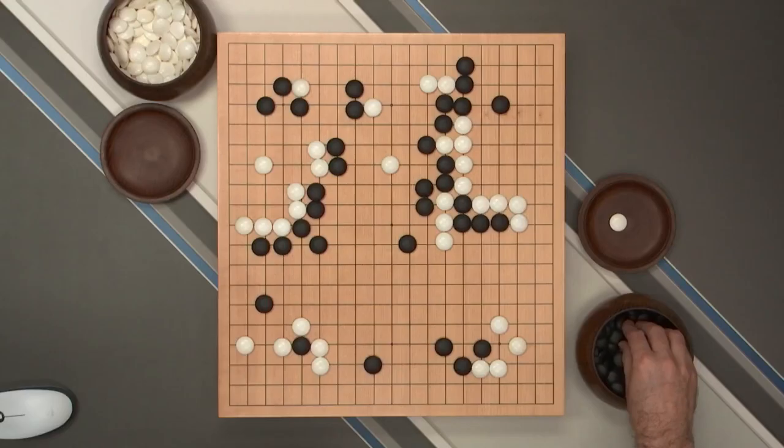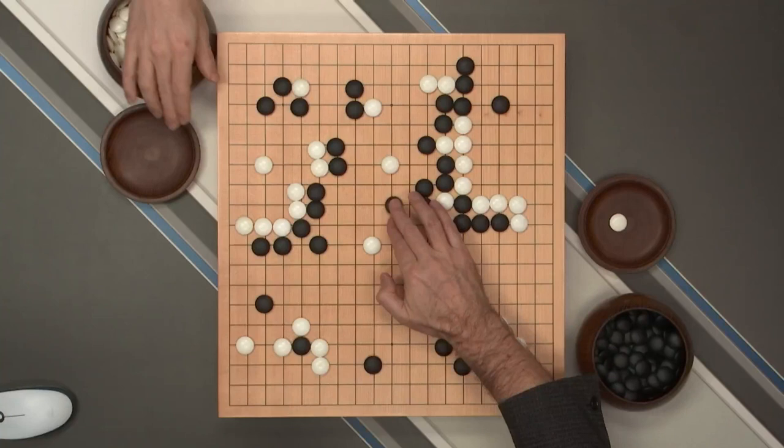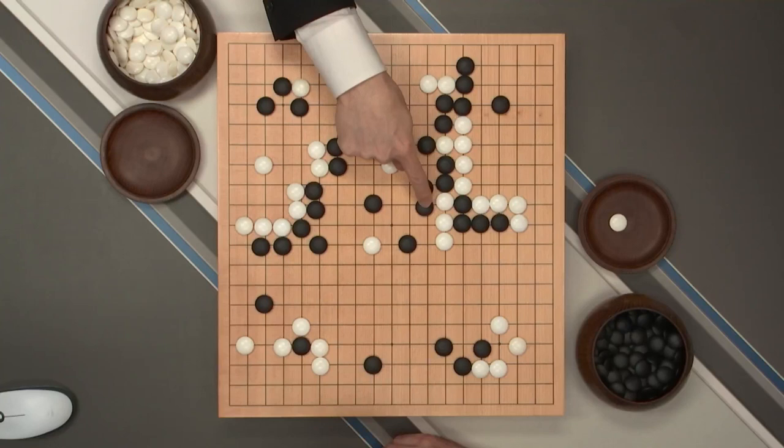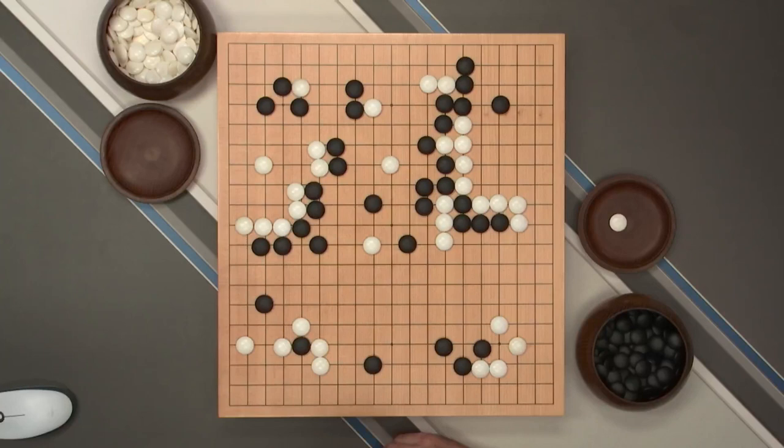So suddenly — the moment Lee Sedol played this — it's a pretty standard move, right? This is normal. And black played here — there's nothing special here. There's a choice between this move and this move; they both have their drawbacks. The whole situation here — this black group has some dame-zumari, a lack of liberties. There are weak points in black all over the place. So it is a kind of worrying situation however black plays.